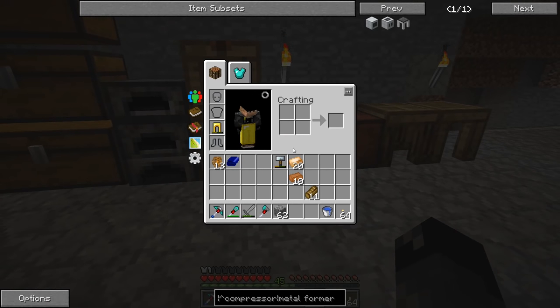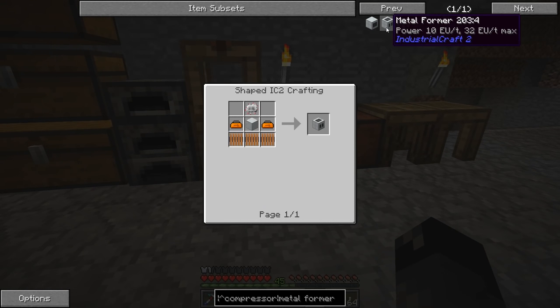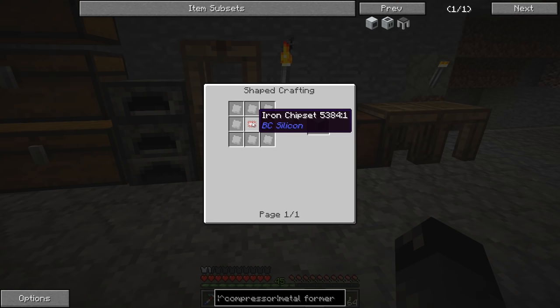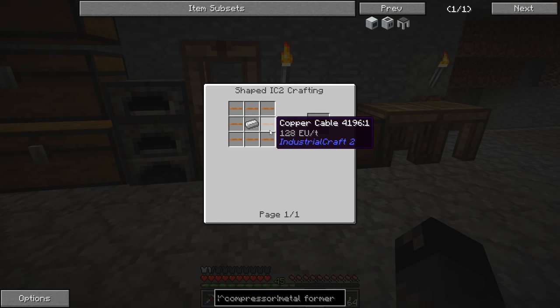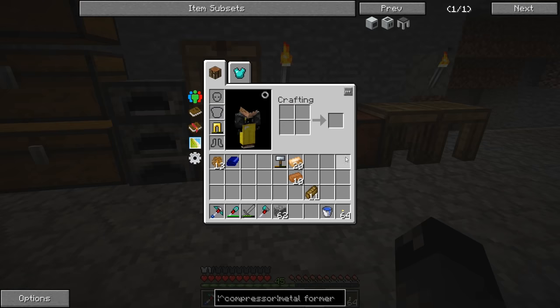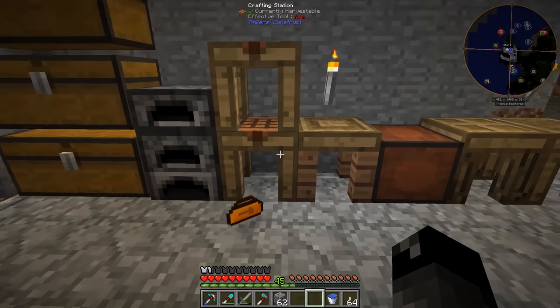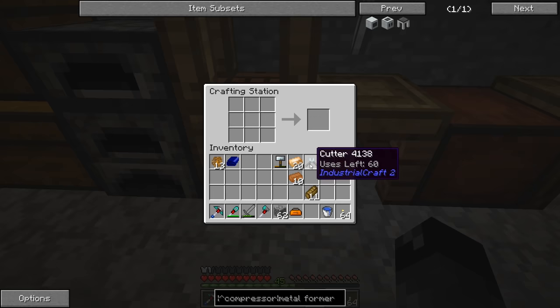We're going to work on the metal former first. We need two toolboxes, a basic machine casing which requires an iron chipset, and coils which require copper cables - that's copper plates on a cutter. The cutter is a couple of iron plates and some iron. I went ahead and got the toolboxes done. With a cutter plus copper plates - you can make copper shears apparently, and one of those makes two copper wires. We're going to need a lot of these.